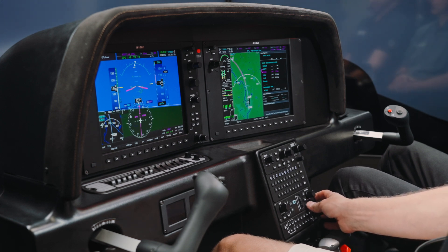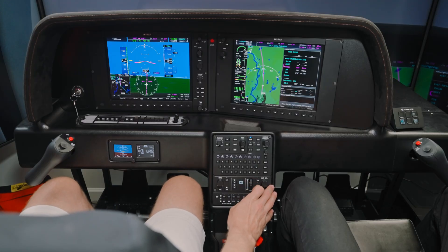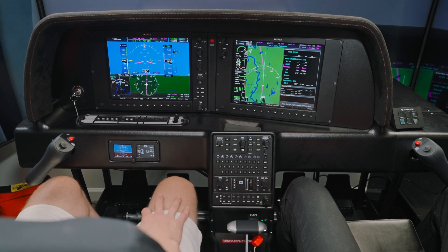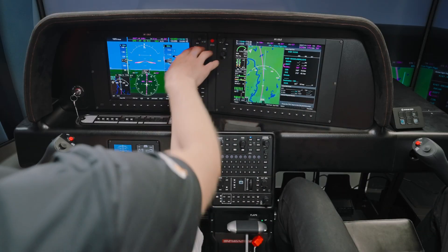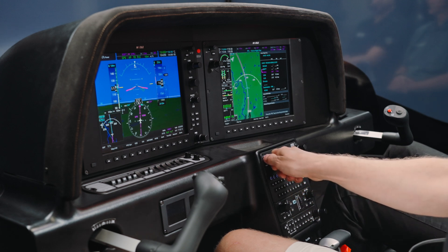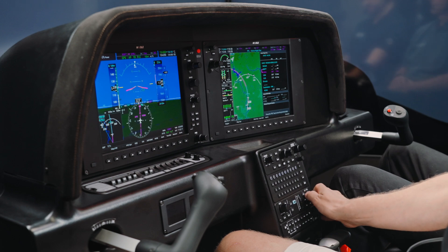We're starting to turn. Nice and easy. Going to FLC now at 120. 542 Sierra Foxtrot, contact Potomac Departure. Going to departure — thank you. Potomac Departure, Cirrus 542 Sierra Foxtrot, with you at 1,700 for 2,000. 542 Sierra Foxtrot, radar contact off of Manassas, climb maintain 5,000.